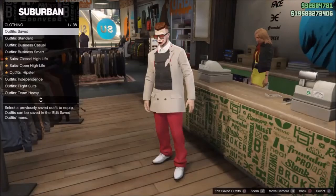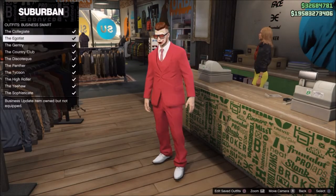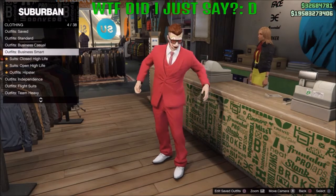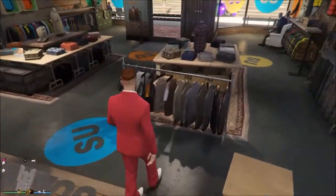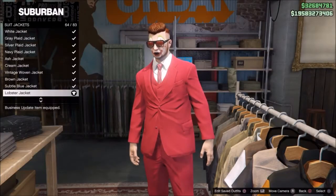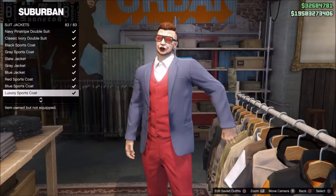Alright guys, so for this glitch all you're going to want to do is go to the desk and go to Business Smart. You want to put on the Egotist. Once you've done that, you want to go to the top section, go to suit jackets, and go down until you see cream.